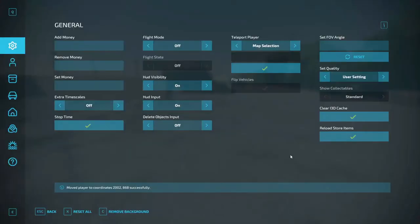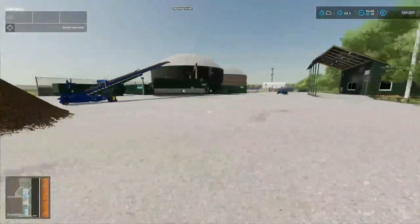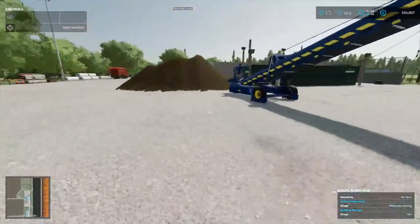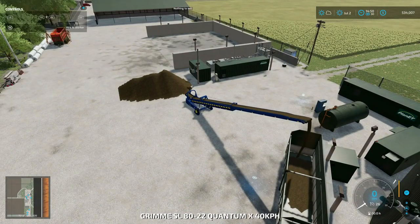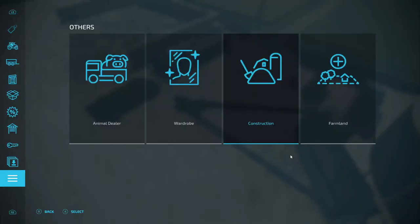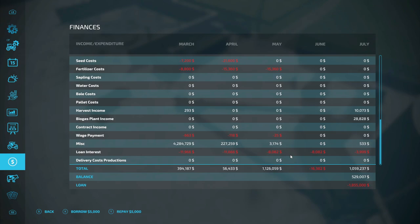I'm going to have to teleport over there - there's nothing over here. That's empty. Materials mix, sewage - what? While we're waiting on that, let's go into the money symbol and repay a little bit more. Sorry about doing this this way, but hey. We got 1.5 million dollars left to pay back. This conveyor is empty.